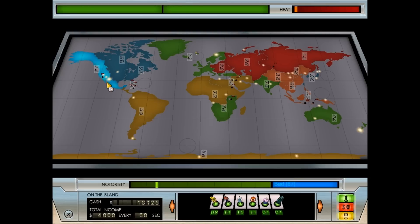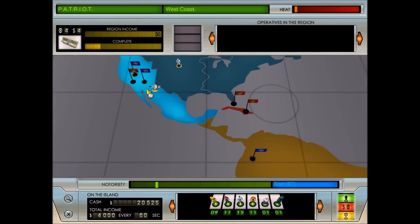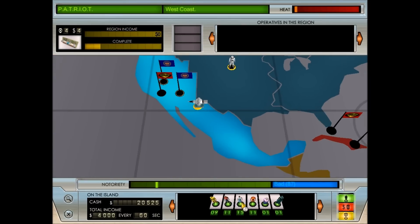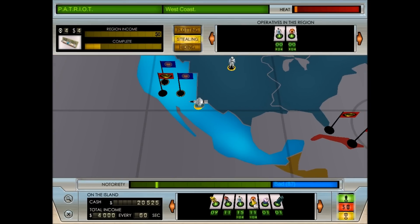We can go off the island as well - all of you who need to leave, go over here, steal this thing, and then leave me alone. Because we still need one of these devices - let's go ahead and steal the laser, actually. So we need two techs and two guards - we'll go ahead and do four and four.